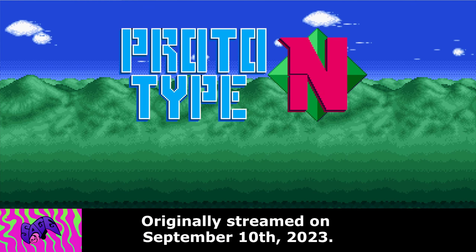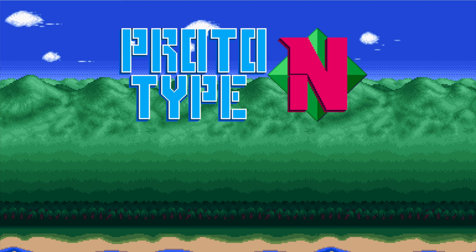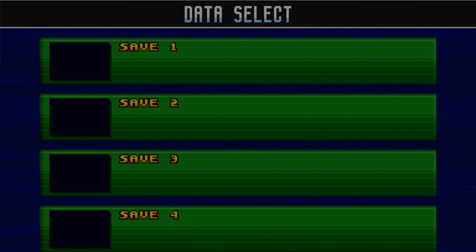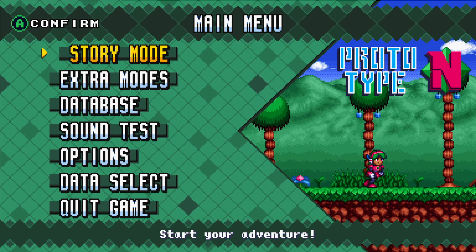Greetings everyone, my name is Attervale and welcome to my let's try of the Sage 2023 demo of Prototype N, a 2D action platformer shooter in development by Arrietty.